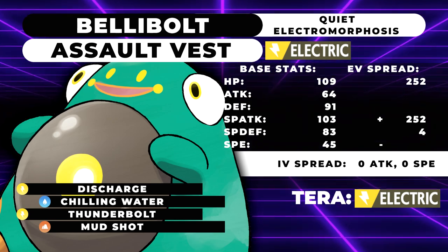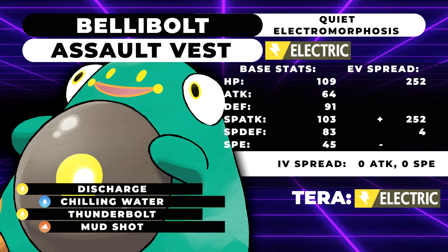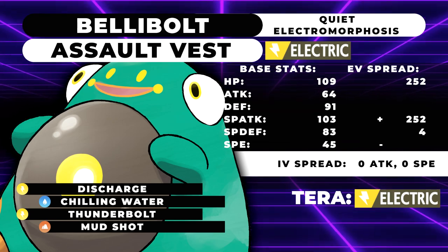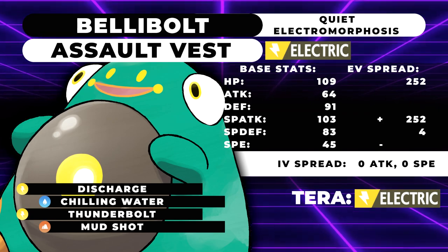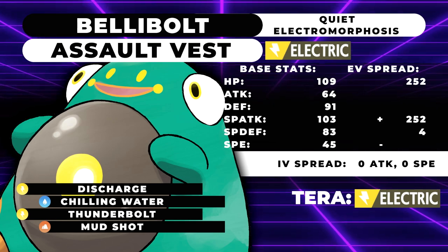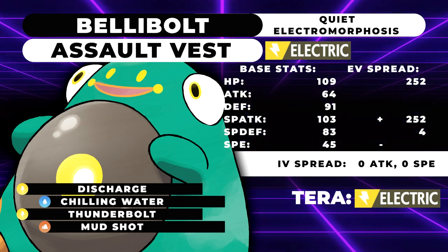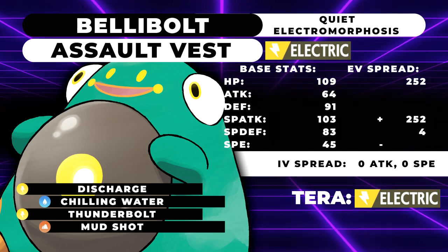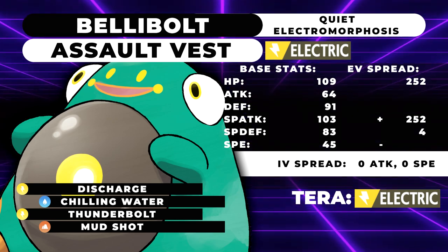Overall, Bellybolt is best as a Trick Room Pokemon, but it can also run supportive fat or be an absolute nuke — your choice. Oranguru is an obvious strong partner, especially for the offensive set, but the Assault Vest or supportive set can work on any team. Let me know in the comments how you plan to run Bellybolt, whether you like it, or think it's going to be bad. I think it'll be a fun gimmick but that's about it. If you enjoyed, leave a like and I'll see you in the next one!